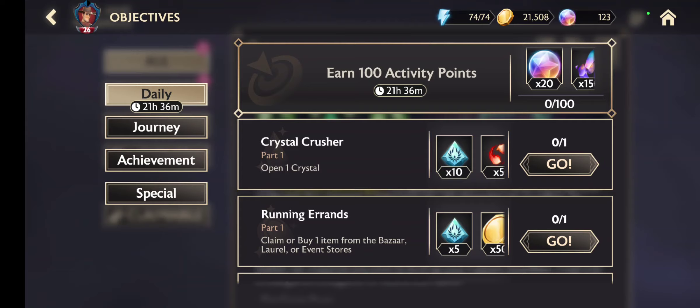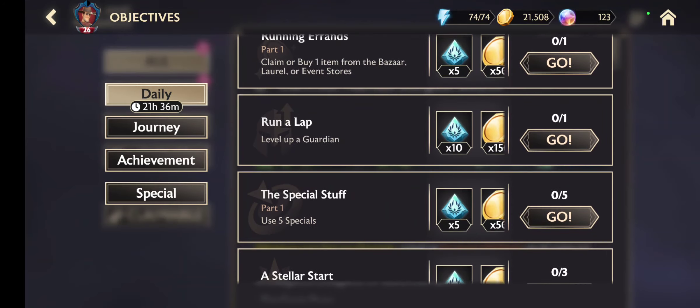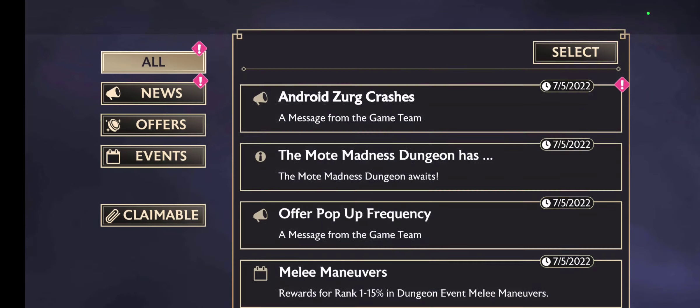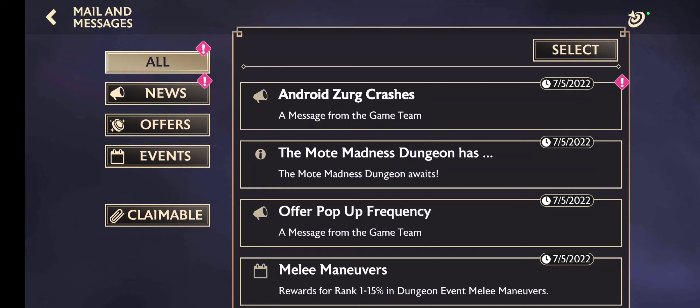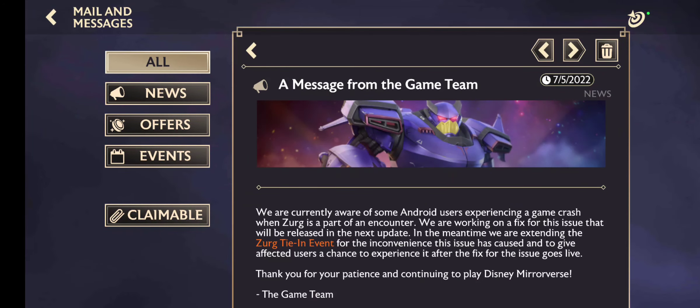So what we have still here. By the way, we have lots of daily stuff to do, and after completion of Act 4 we can earn this stuff. Android zero crashes, okay.